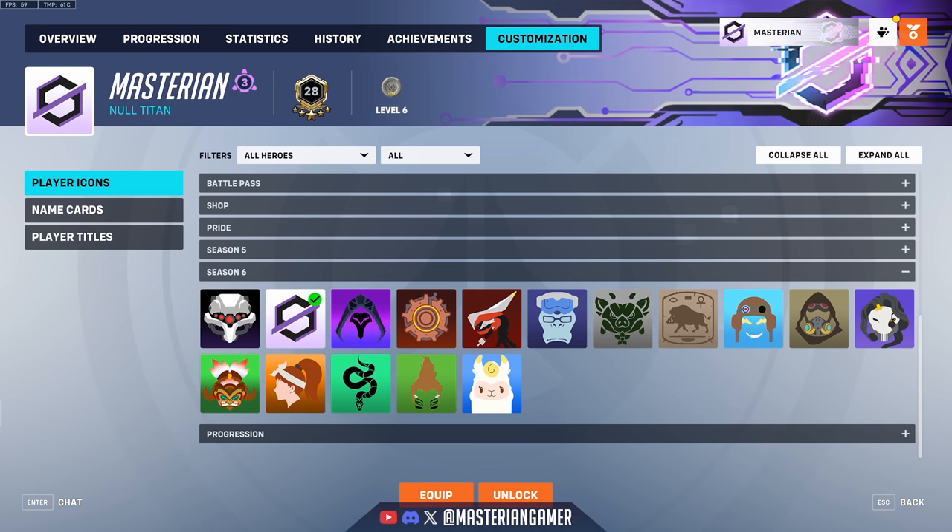Last for the cosmetics, let's take a look at some of the player profile customizations. Starting with the player icons, we have Null Trooper, Null Sector, Nebula Reaper, Dark Iron, P900 Warhead, Lab Technician, Karen Markings, Rosetta Hog, Aviator Junkrat, Apocalypse, A7000 War God, Carved Mask, Spark Plug, Snake Wrangler, Rugby Queen, and Llama.